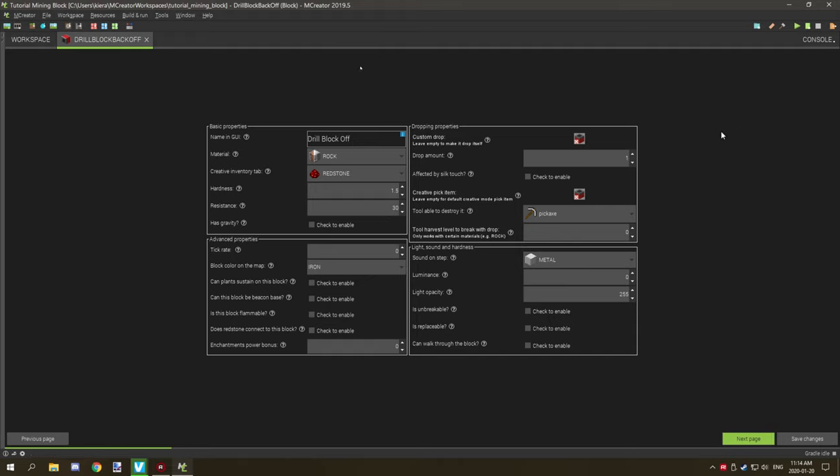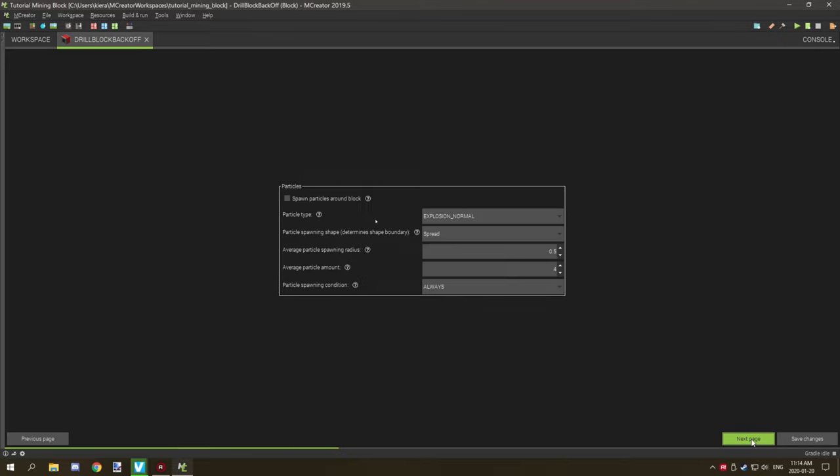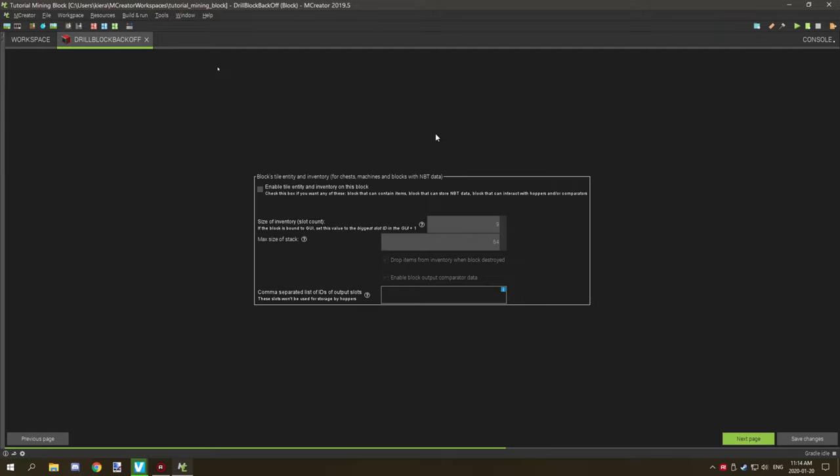You can pause the video and copy it out if you want, or just change it how you want it. It doesn't have particles and it doesn't have an inventory or use NBT data, so we don't actually use variables. Even if we used variables it wouldn't work perfectly in this system because it would reset every time it got placed by moving it forward — so it's not going to work with any types of variables with this rig.